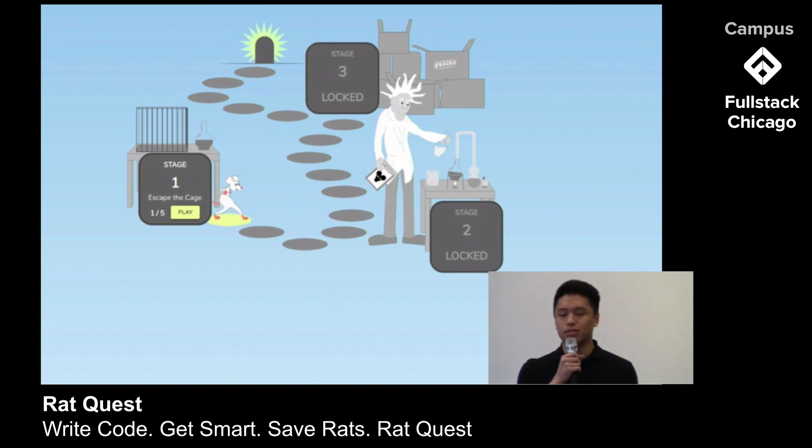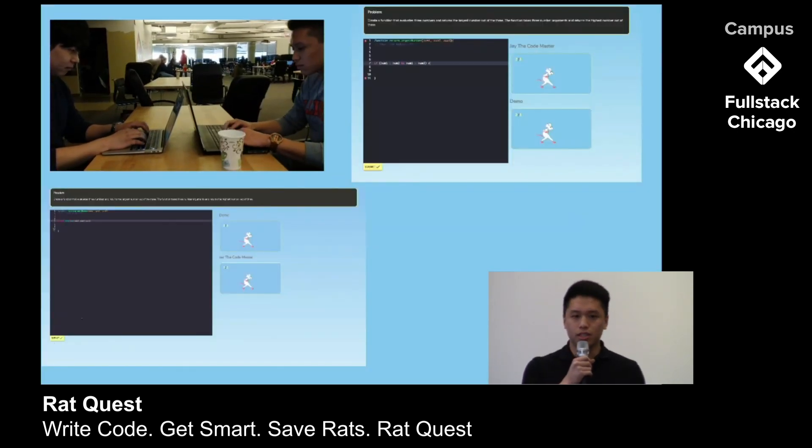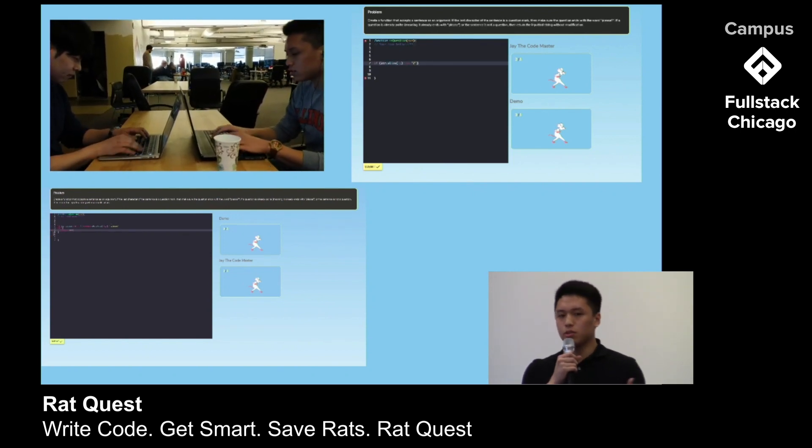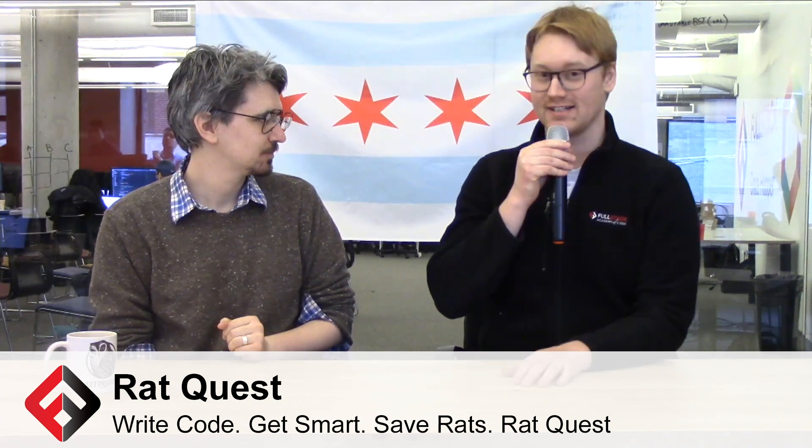Nibbles is one step closer to freedom. You can invite up to three friends to race you in a Rat Race, where the first person to solve five problems wins the game. Working with an animation library alongside React is a really interesting challenge, and the fact that the team solved that problem so elegantly is really impressive.